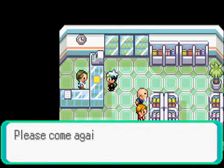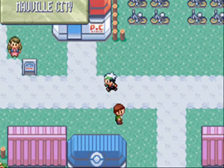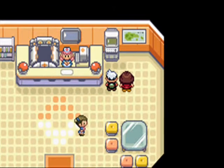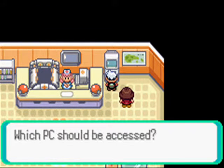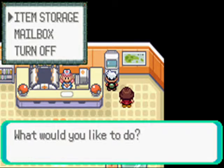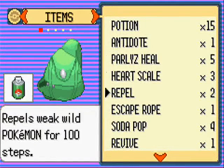I put away a couple things because in today's episode — I didn't even explain it in the last episode — but today we are actually going to go to the Trick House, because since we got the Heat Badge — I believe that's what it's called — the Trick House is reopened again. So basically, every time we get a badge, we can go in there and do all that.